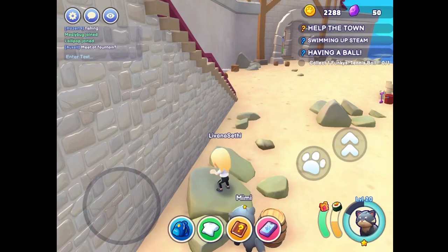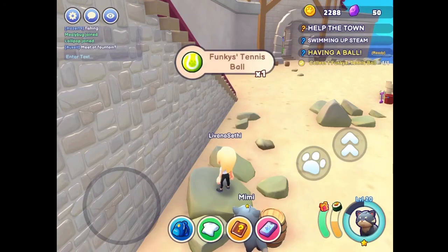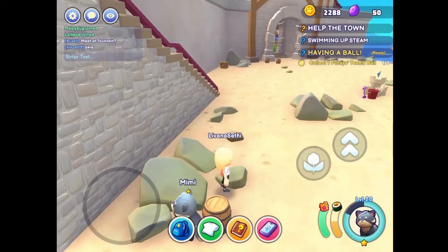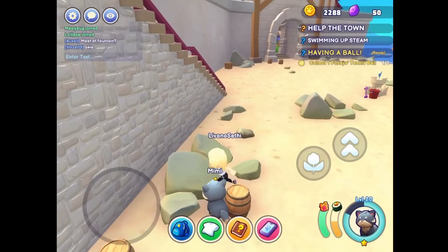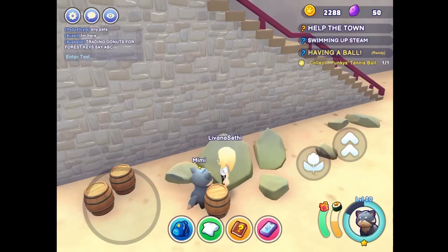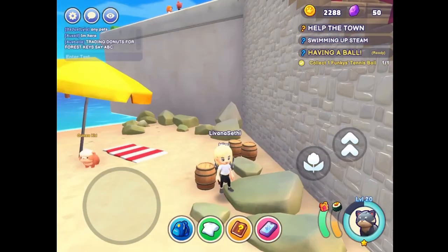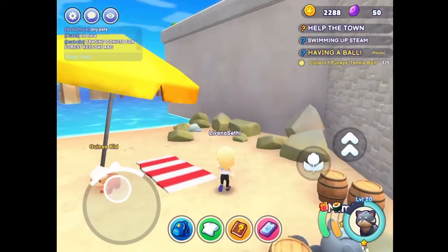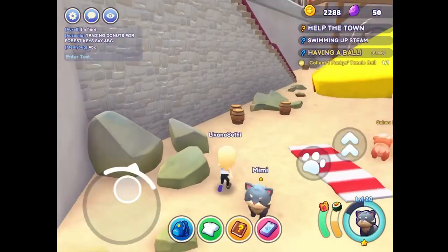We have to click on that and let's see if we get anything. Punky's tennis ball! It took me a while to get this. I passed through four rocks and this is the third one. I don't know if it's the same for everybody, but I got mine from the huge one on the right side of the staircase right here. Not over there, because there was one right here too, but I didn't get mine from there.